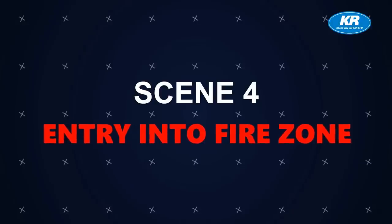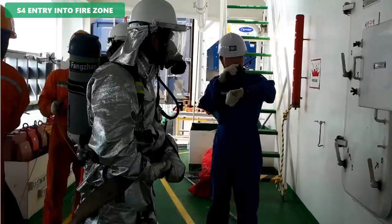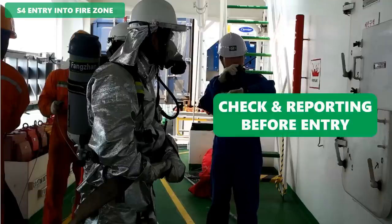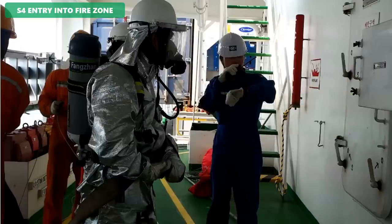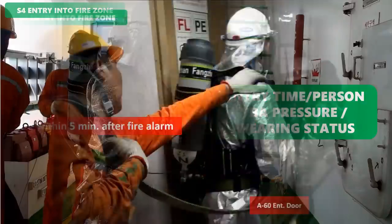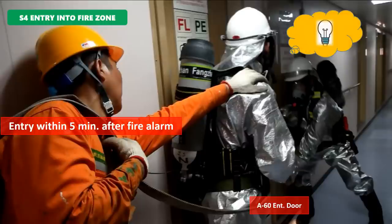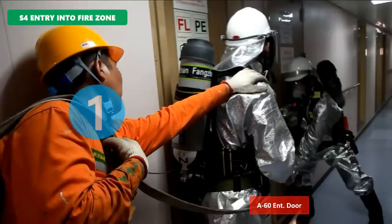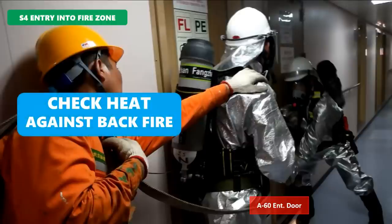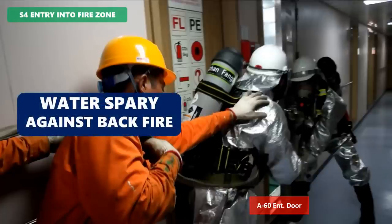Scene 4 — Entry into Fire Zone. When the fire party is ready for entry, the on-scene commander checks fireman's outfit and reports to bridge with entry time, entry persons, cylinder pressure, and wearing status of fireman's outfit. Before opening a door in the fire zone, an assistant fireman checks the heat. The fireman should spray three times using a fire hose with his back against the door.